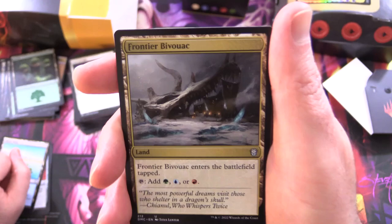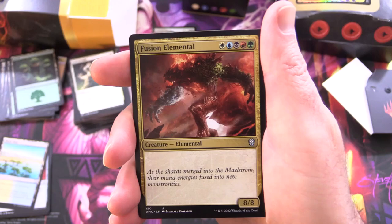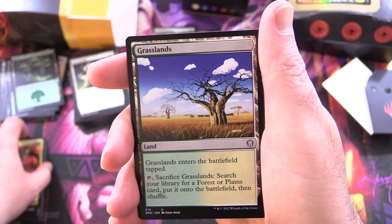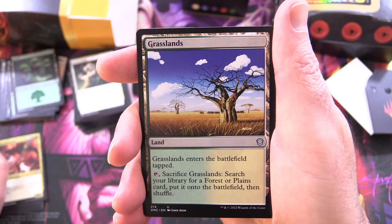Frontier Bivouac: enters tapped, taps for green, blue, or red. And a Fusion Elemental — every colour of the magic rainbow, 8/8 creature elemental. That's cool — just a vanilla creature, but still pretty powerful. Grasslands: enters tapped, tap it, sacrifice it, search your library for a forest or plains card, put it onto the battlefield then shuffle. And Jungle Shrine: enters tapped, taps for red, green, or white.